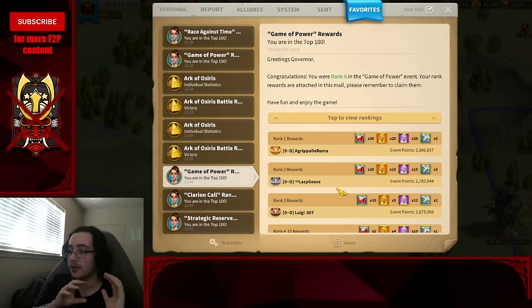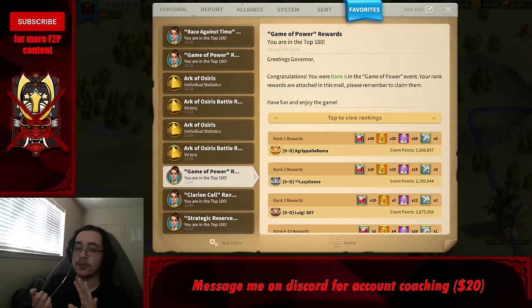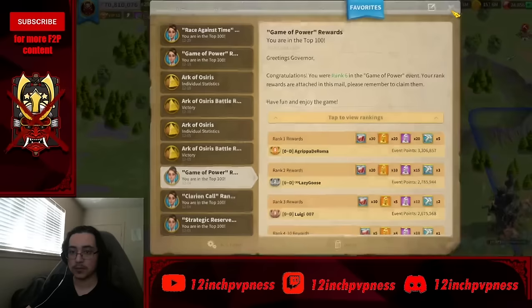Use the Rise of Kingdoms research calculator and building calculator to know exactly how much it costs in speed-ups and resources to build or research whatever you're targeting, and how much power you'd gain. Cross-reference that with current rankings. Both calculators are linked in the description.